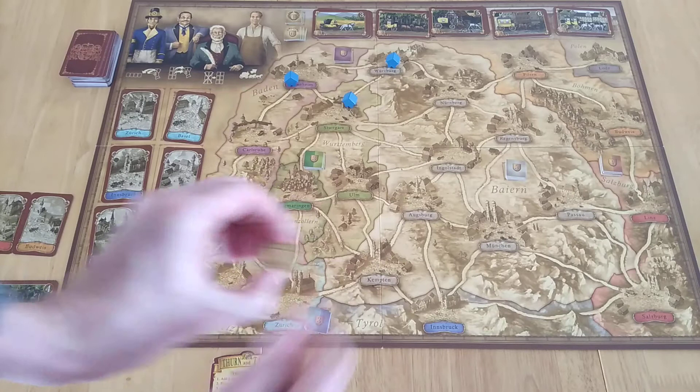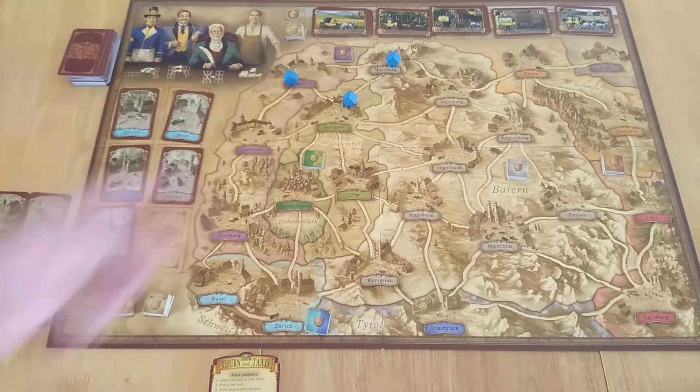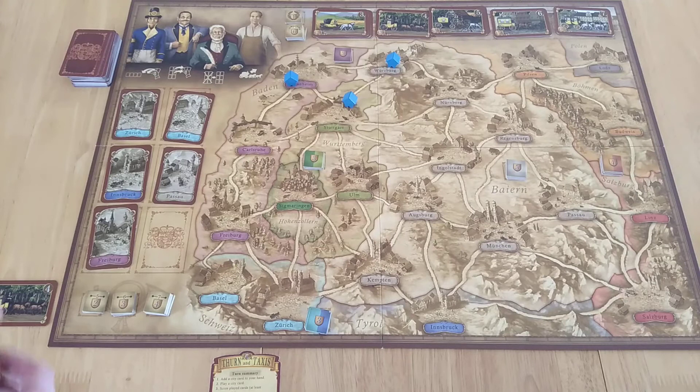There are lots of different ways of getting points: you're trying to be the first to complete a zone, to get one house in every region for six points, to get longer routes for points, and for each route you get that's longer you also get additional points. That pretty much summarizes the game. You can end the game either by being the first to reach the seven-route or by finishing all of your pieces.